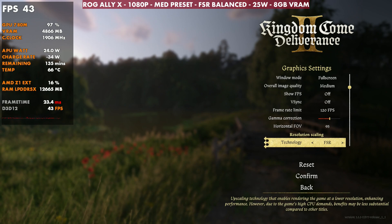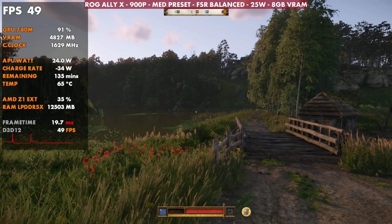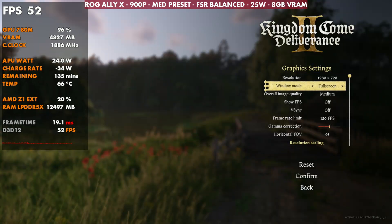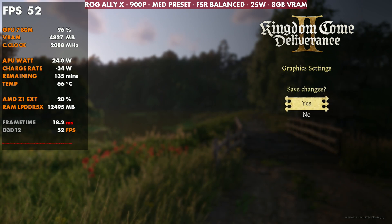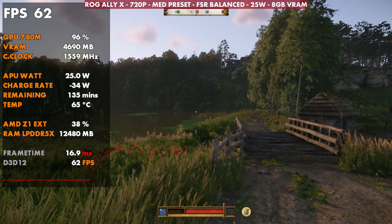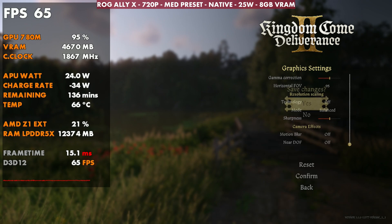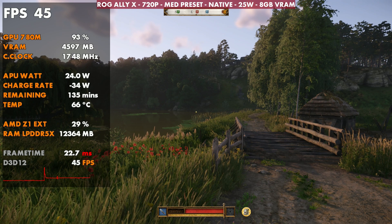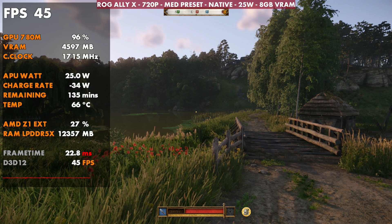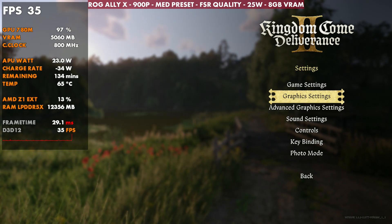We can also go to 900p, which I think is a pretty good sweet spot for this game on the Ally X, still using FSR balanced and the medium preset. Instead of around 40 FPS like we were at with 1080p, we'll be at around 50 — which gives a lot more overhead because there are areas of the game that dip down another 10 FPS or so. And then there's 720p — keeping the same settings, it'll take us up to about 62 FPS, another 12 FPS gain. We're very GPU bound, so the more you adjust resolution and graphically intense settings, the bigger the difference. Running native 720p is possible, but you'll still dip close to 30 FPS in some areas. At 900p and 1080p native, I really don't think you'd get away with it unless you go low settings.